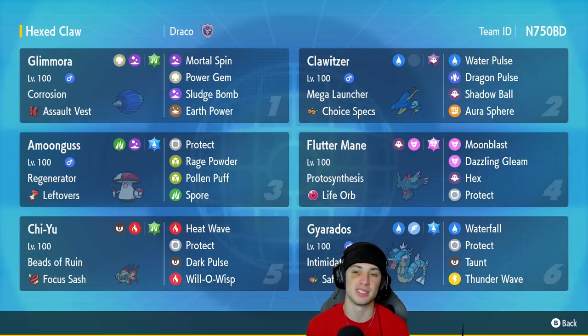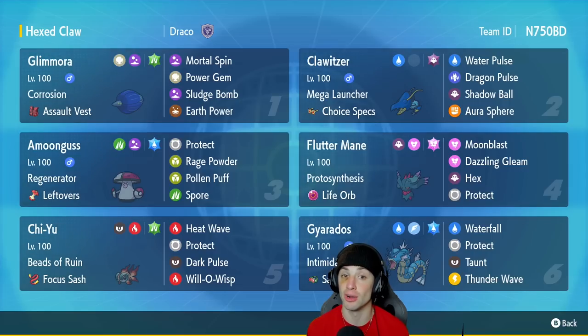The Assault Vest makes it a bit bulkier on that special defensive side. We got Klawitzer in our second slot. Klawitzer is awesome — he can hit like a truck. He's got Mega Launcher for the 50% boost, Choice Specs for the Choice Specs boost, STAB boost on a few moves, and pairs well with Chiyu. This thing is going to be ripping opponents left and right. It's got Water Pulse, Dragon Pulse, Shadow Ball, and Aurora Spear, plus the Choice Specs.